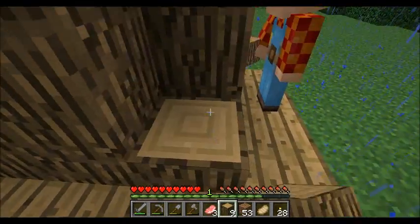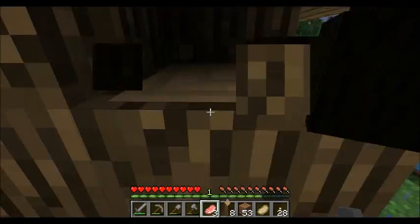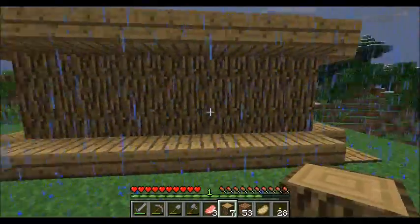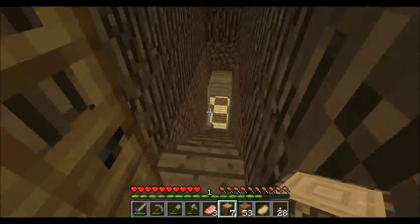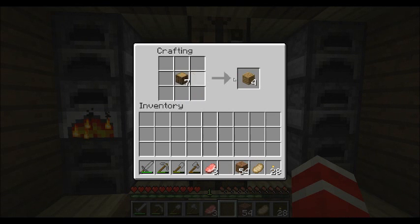It actually turned out well, this house. Last one — there we go. It actually turned out well. That looks like a massive solid house, it actually looks good. Let me make some wooden stairs. Nah, I won't make that side.